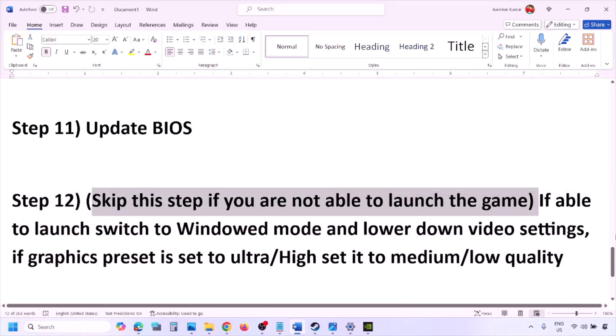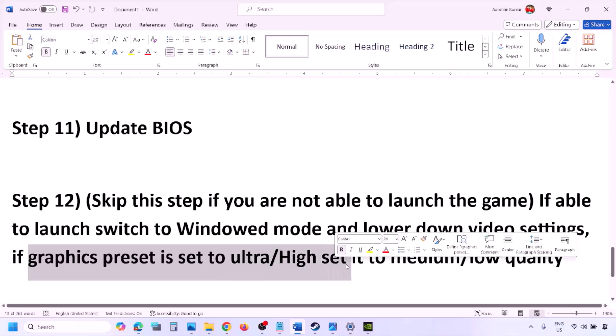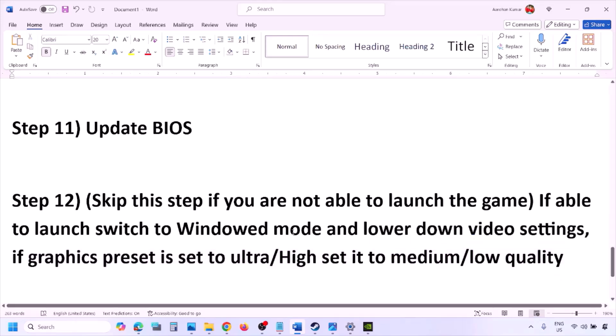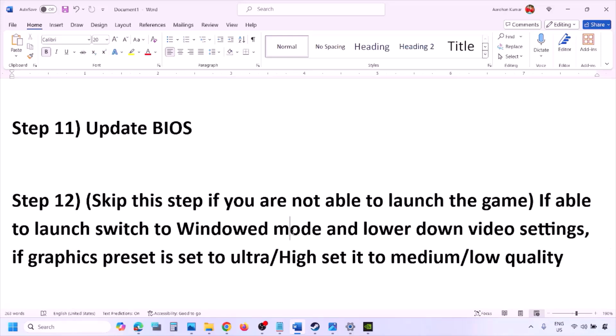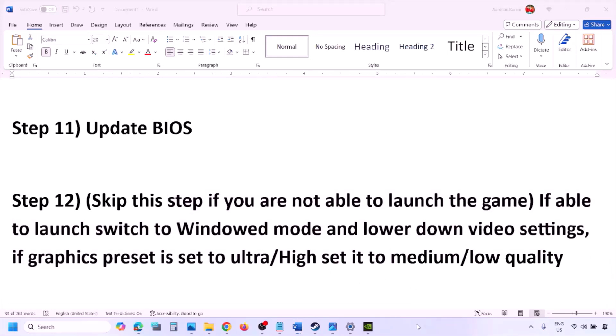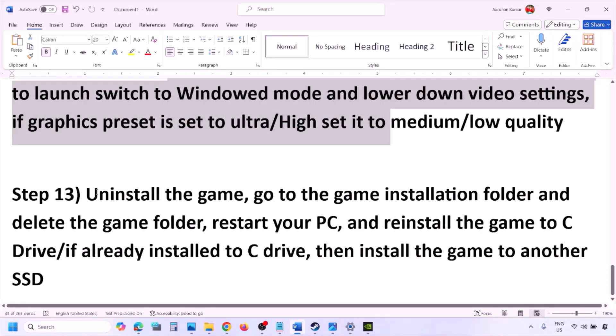You can skip this step if you're not able to launch the game at all. If you are able to launch, switch to windowed mode and lower the video settings — if the graphics preset is set to Ultra or High, set it to Medium or Low. Also try toggling V-Sync on or off. Try making changes in the graphic settings to lower them and then check.